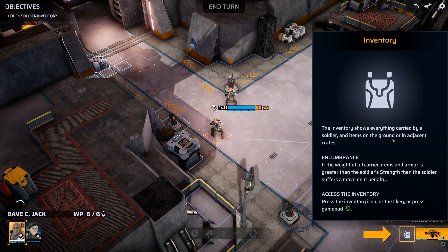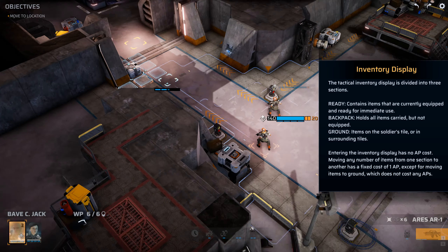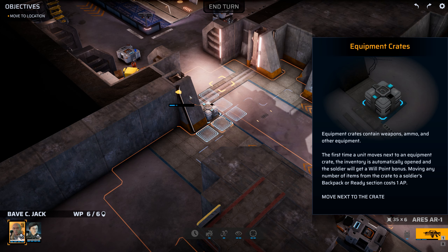The inventory shows everything carried by a soldier and items on the ground or in adjacent crates. If the weight of all carried items and armor is greater than the soldier's strength, the soldier will suffer a movement penalty. The tactical inventory display is divided into three sections: Ready contains items currently equipped for immediate use; Holds are items carried but not equipped; Backpack holds items on the soldier's tile or surrounding tiles. Moving items between sections costs one AP, except moving items to the ground which costs no AP.